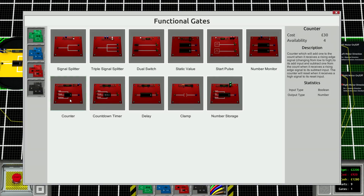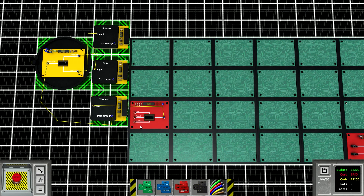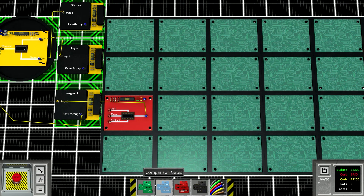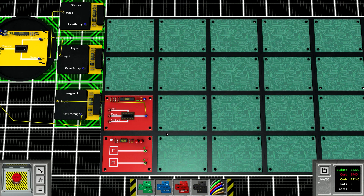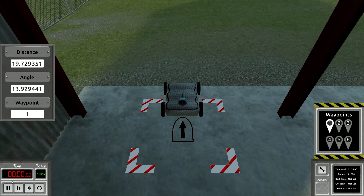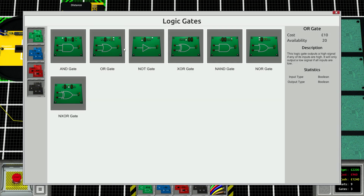We need to use a counter to determine the waypoint - we feed the waypoint from the counter, starting at zero. We need to send an initial start pulse that will reset it to zero and add one. That changes it to waypoint one right away, and if we start it again it's still waypoint one. Perfect.